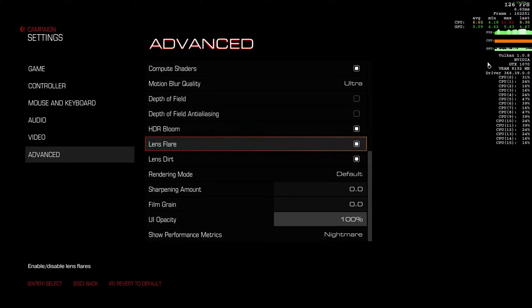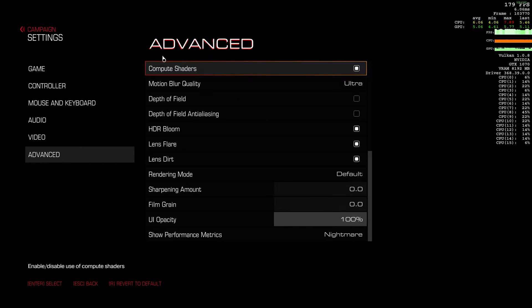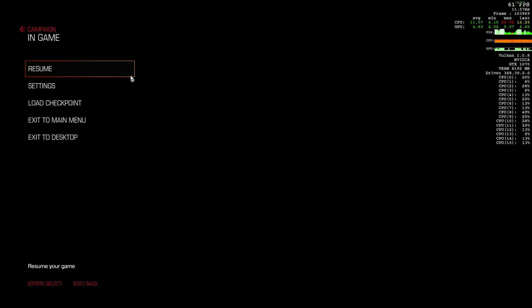My GTX 1070 is currently overclocked to about 2050MHz. And these frame timings are going to be kind of accurate, but they will also be affected by Shadowplay running. So keep that in mind. That's one of the big hits — CPU will get hit by this. I notice it's spiked up as soon as I start recording.